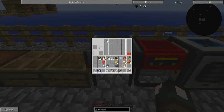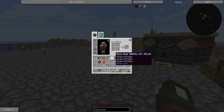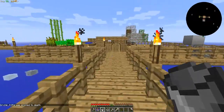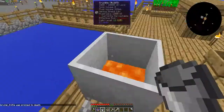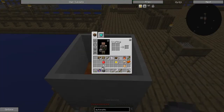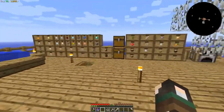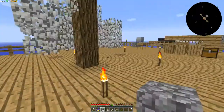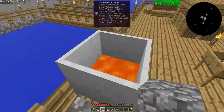I wonder what these things are for - I don't know what these are. You can't see a cobblestone - awesome. So we need to get some more lava for our generator. Have we got enough in here for one bucket? No, we don't have enough for one bucket - we will in a minute. That's really cool, I'm so glad we got that working.